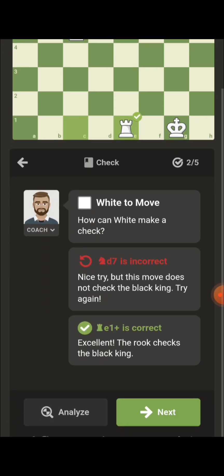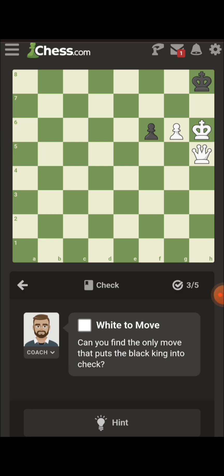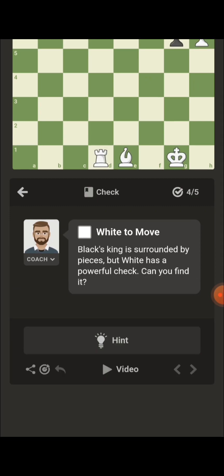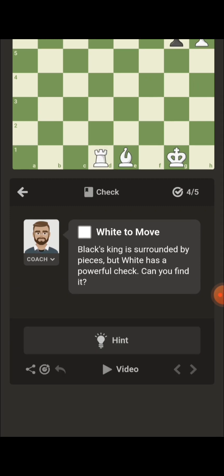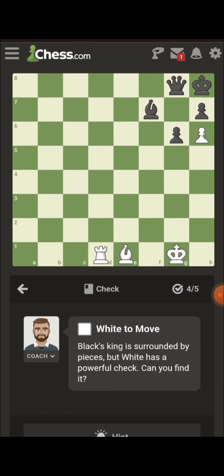How can I make a check? Yep, exactly. How can you find the only move that puts the black king into check? Yep, with the pawn up one because they move diagonally. Like being surrounded by pieces — but what is the powerful check? Can you find it?